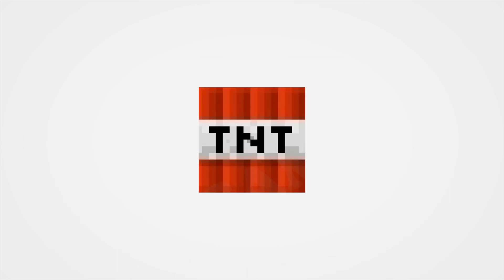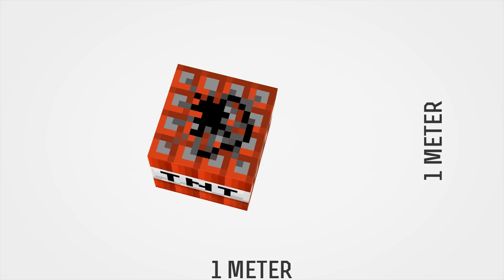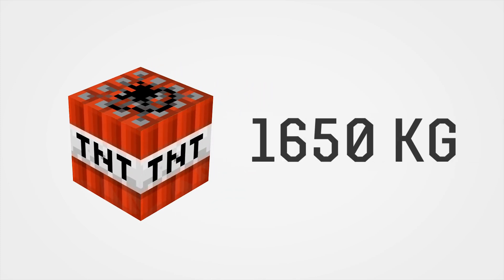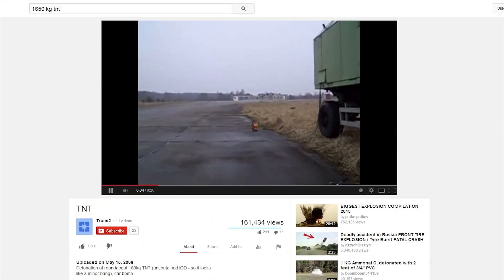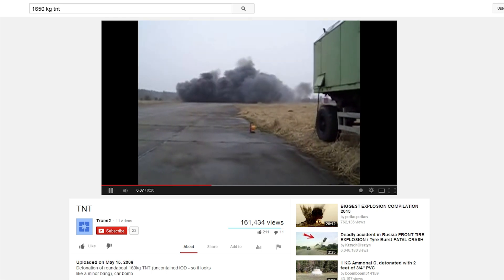One block in Minecraft is one meter by one meter. A block of TNT that size would have a mass of about 1,650 kilograms. Judging by an explosion from a piece only a tenth of that size, you should have a good understanding of just how powerful this stuff really is.